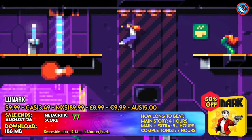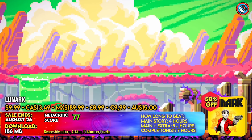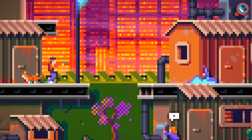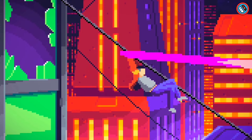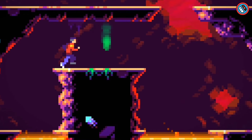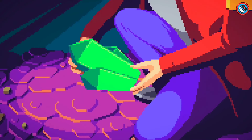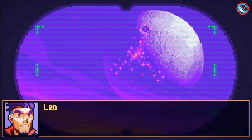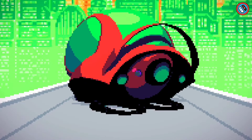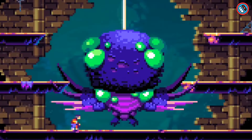Lunark is a 2D cinematic platformer game set in a faraway planetary system governed by an authoritarian regime. Players take on the role of Leo, a courier with exceptional abilities, who must navigate pixel art settings such as a dystopian metropolis, scary dungeons, and otherworldly woods. They must conquer challenges, solve riddles, obtain upgrades, and combat robotic foes. The game has accurate gameplay, attractive animation, and rotoscope dramatic moments. Players must travel pixel art environments, solve puzzles, avoid traps, and interact with a variety of characters.